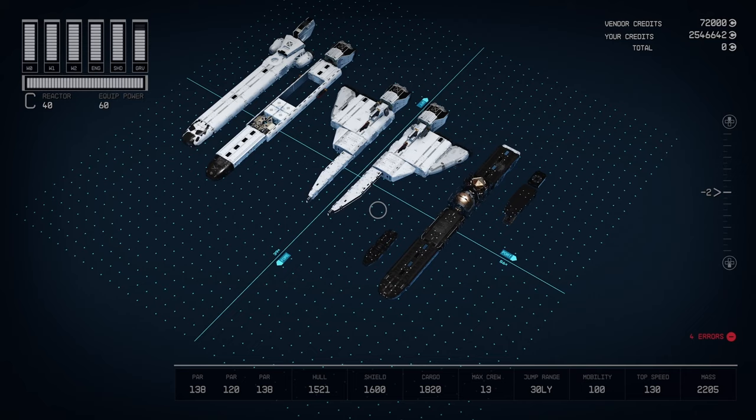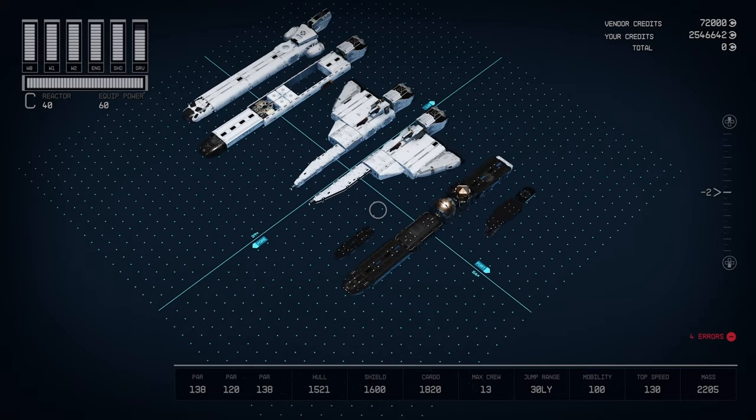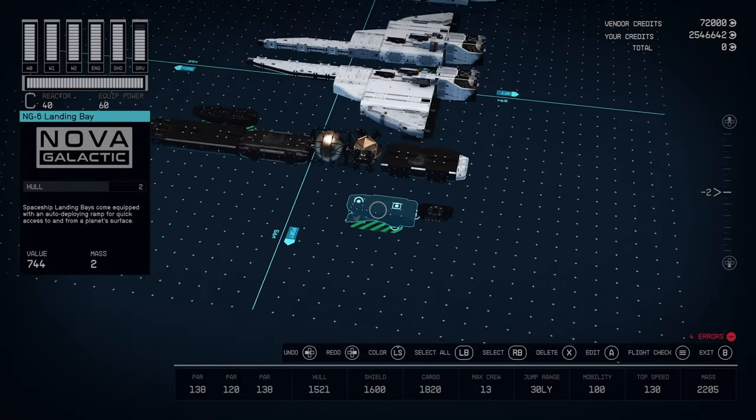Now for the build, we're going to do this in layers. I actually started this build with the Frontier — we'll talk about that in a moment. I really didn't use that many parts from the Frontier, but the Frontier's Hab is actually a unique Hab in the game, and so I wanted to keep that just to fit the roleplay style of this ship. I mostly deleted all the pieces except for its single main 2x1 Hab.